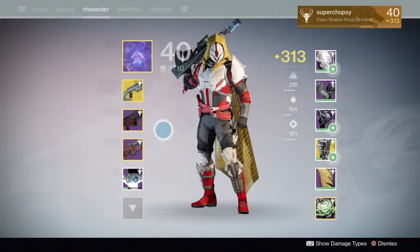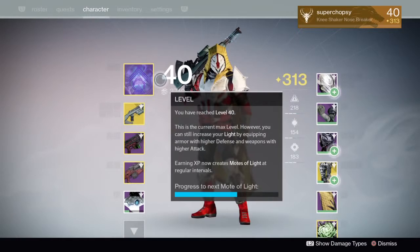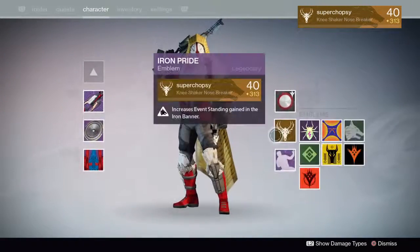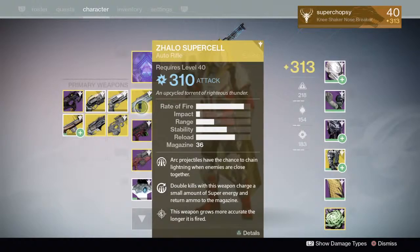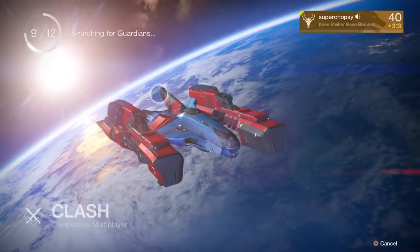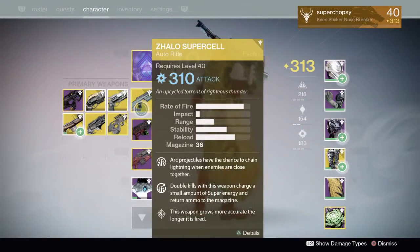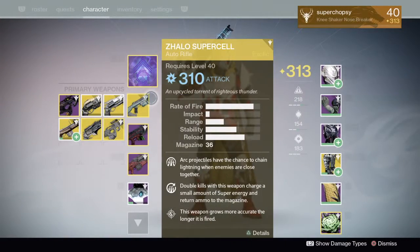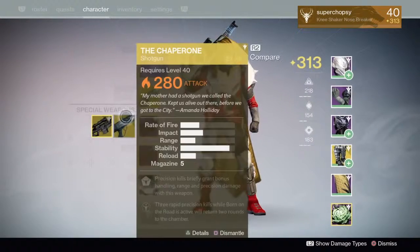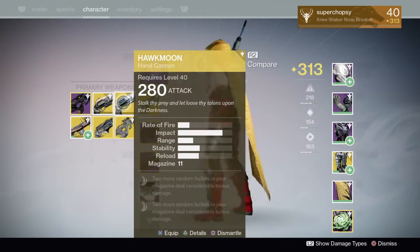I got 320 Defiance of Yasmin from the Challenge of the Elders — War Priest — which is actually my favorite emblem. I've been Flawless, I'm not that much of a noob. I'm not the best player, but with the Zalo Supercell I can use it. It's a fast-firing low-impact weapon and it fits that type.